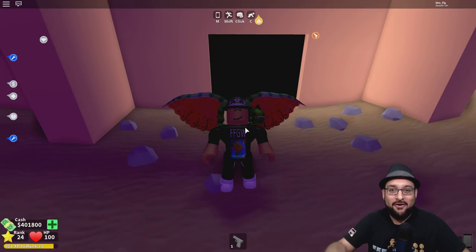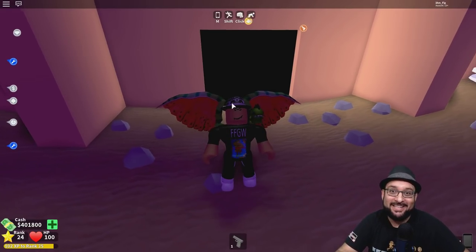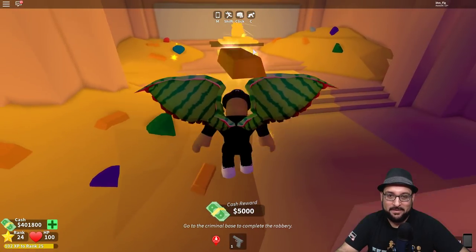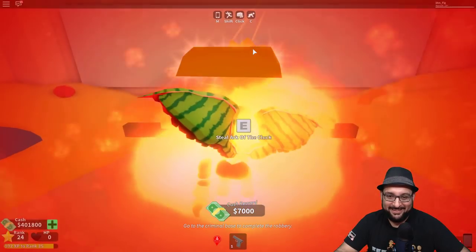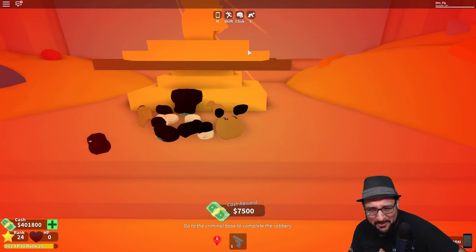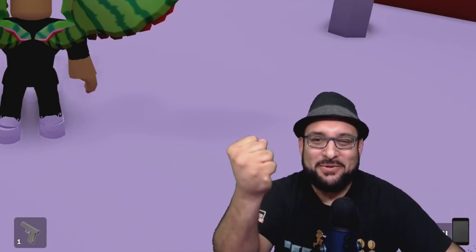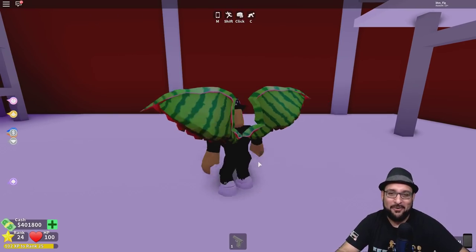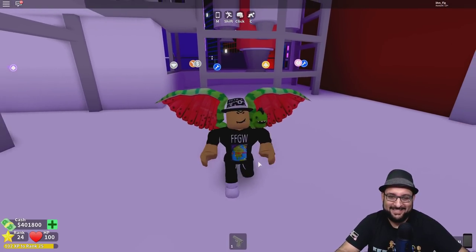Here we are again — the pyramid is open. We're gonna try to get all the way to the end this time and see what's inside that arc. So getting all the money — I don't know what's gonna happen if you touch this thing. Let's see — oh no! Insta-death if you touch it! So guys, do not try to steal the arc or you will die instantly. Wow, that is insane!